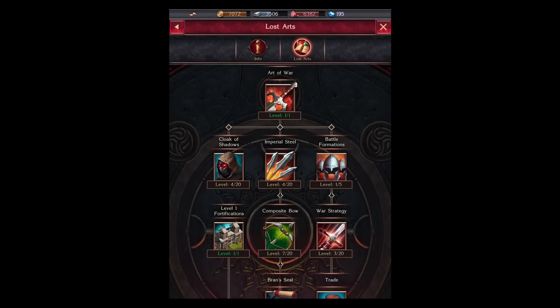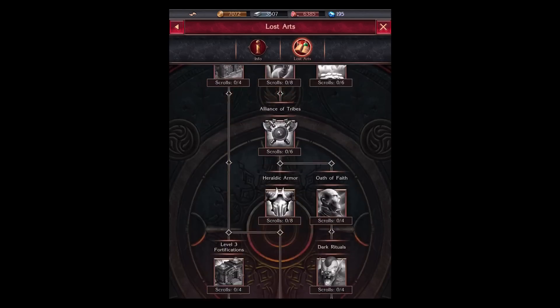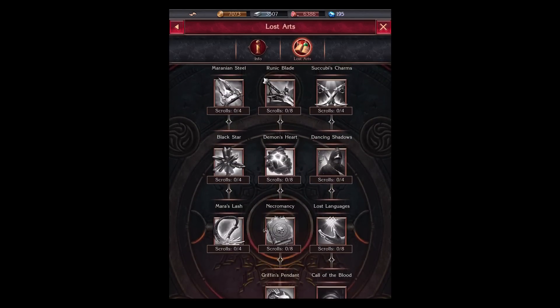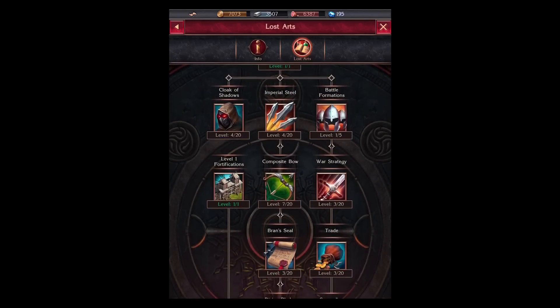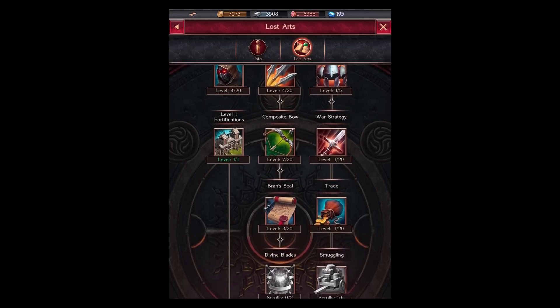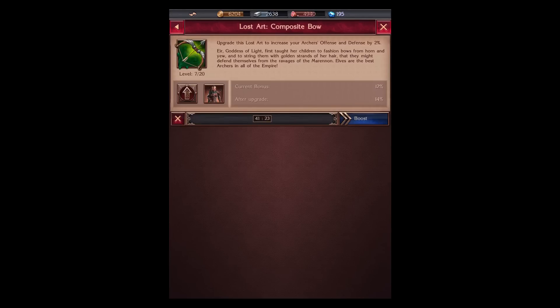First I'm going to show you the Lost Arts. Now the Lost Arts is where I can unlock new units and new buildings, and as you can see we have a very extensive table to progress down. So if I want to invest in Bow, you can see it will take me 41 minutes and 24 seconds. If I go upgrade, that will upgrade my archers' offense and defense.